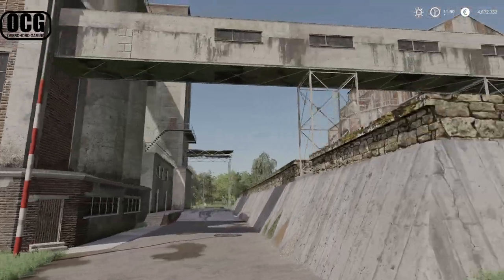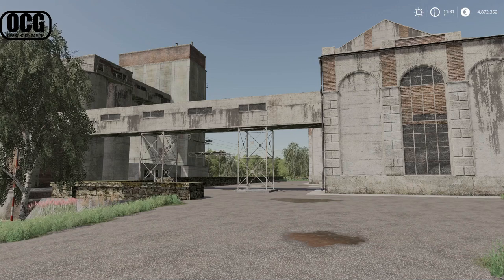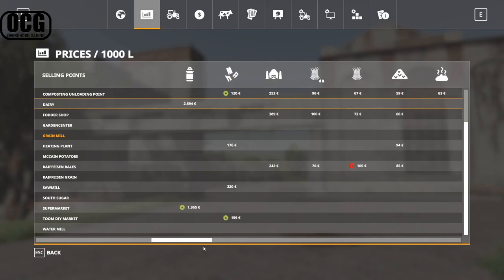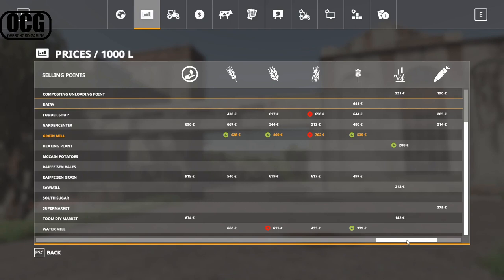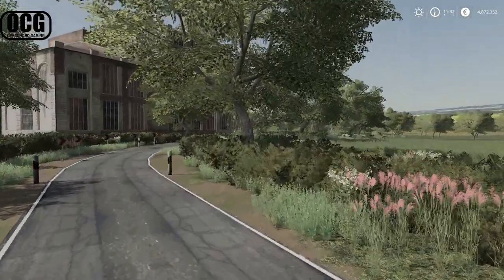Looking at the sell list with the grain mill highlighted, you can see the scrollbar is quite wide due to the many crop types on the map. Standard types include wheat, barley, oat, canola, sunflower, soybeans, and corn. Scrolling further, you can also sell the custom grain types: rye, triticale, spelt, and millet. Moving on, we're heading up towards the garden center.